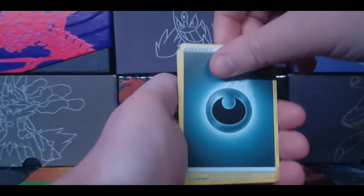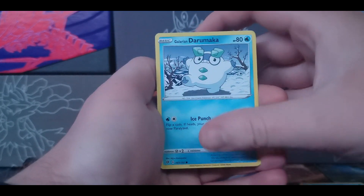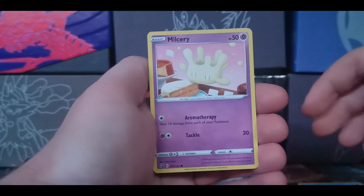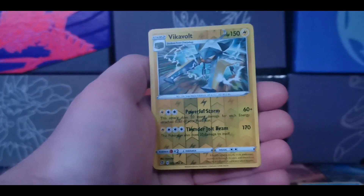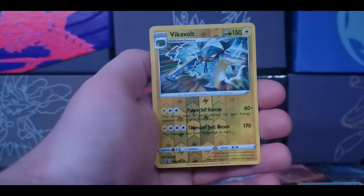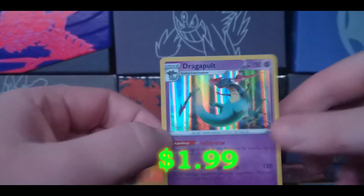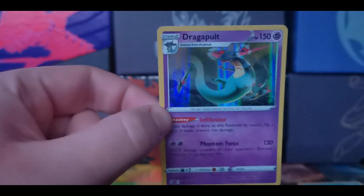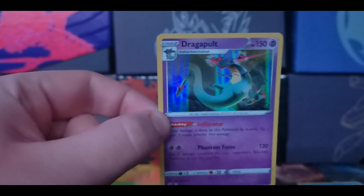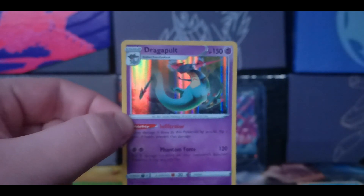We are getting rid of dark energy. We have speed energy, Flapple, Piper, Palossand, Galarian Darumaka, Vulpix, Galarian Farfetch'd, Galarian Meowth, a reverse Vikavolt — that is a rare, at least it was in the Japanese sets — and our rare is a Dragapult holographic. This Pokemon is pretty cool — it shoots its little first evolutions out of the cannons on its head. Is he dragon and poison type?